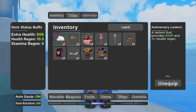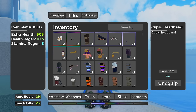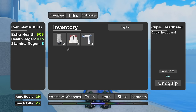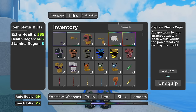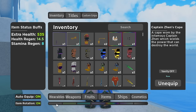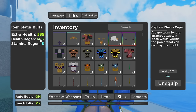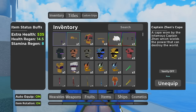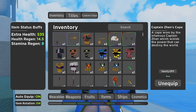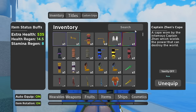So what we have next is the Cupid Headband, as I showed you guys earlier. And the next thing you're going to need is Captain Zen Cape — this gives a lot of health regen. And this is going to be your health outfit. Pretty much all these items together give you a decent amount: 535 extra health, 14.5 health regen, and 8 stamina regen. That's going to be the build for your health outfit. Just go through these — if you missed any, go back and watch, and it should be fairly easy to keep track of what you need.